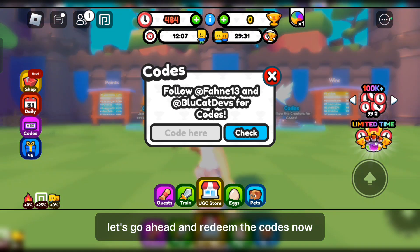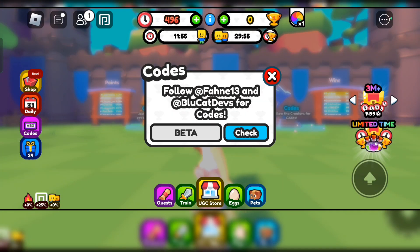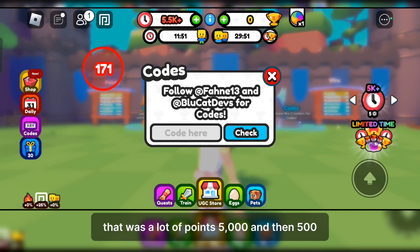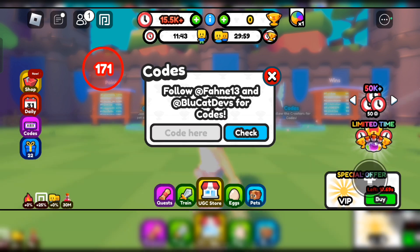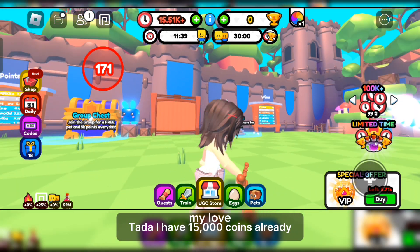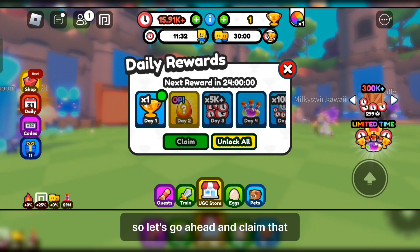Let's go ahead and redeem the codes now. That was a lot of points — 5,000 and then 500! I now have 15,000 coins already. You can also get daily rewards, so let's go ahead and claim that.